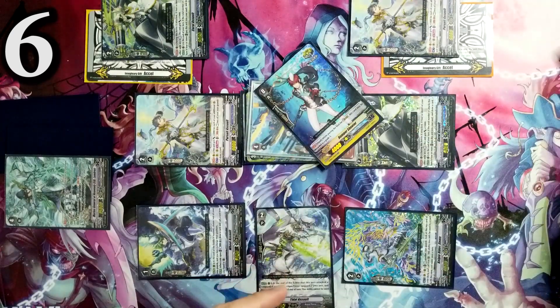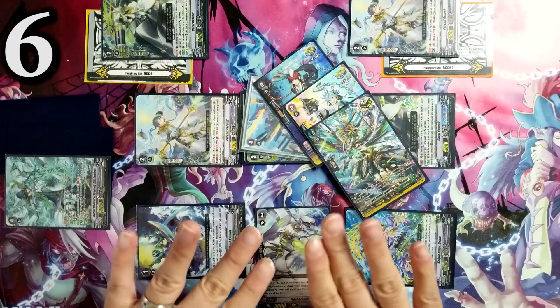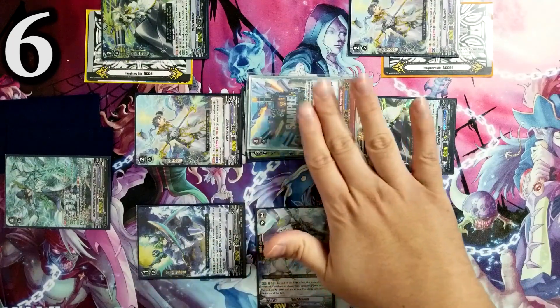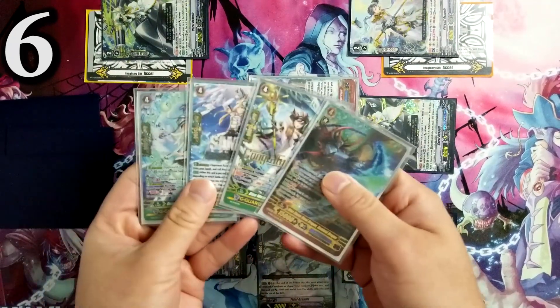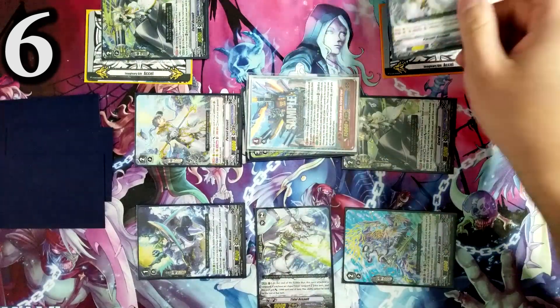We're going to have Crit — all effects on the Tidal Assault — then another Crit, and of course the Over Trigger with 100 million plus. At the end of the battle, you can use the skill to flip another card in the G-zone. You'll have four face-up cards in total, so re-stand four rear guards.